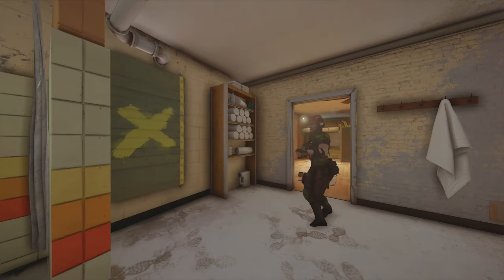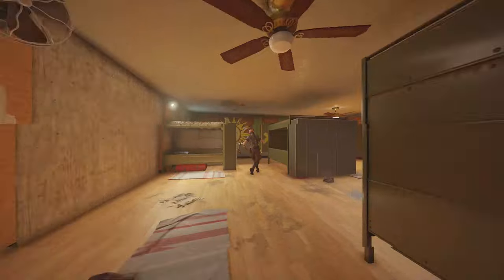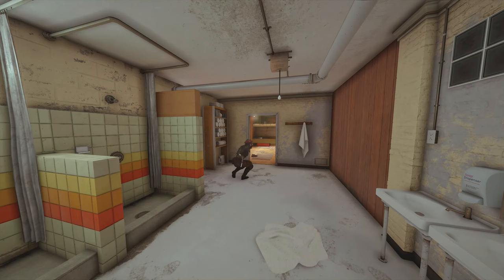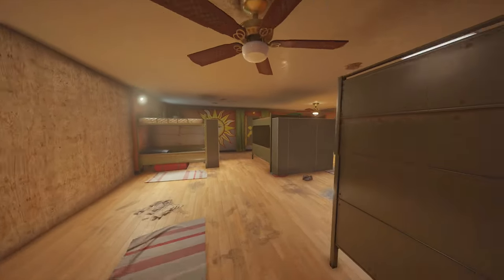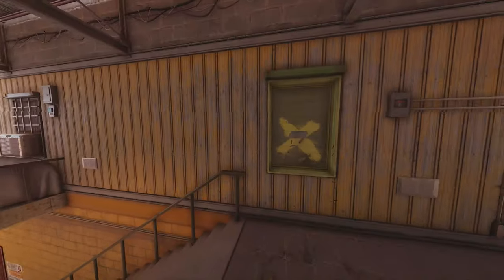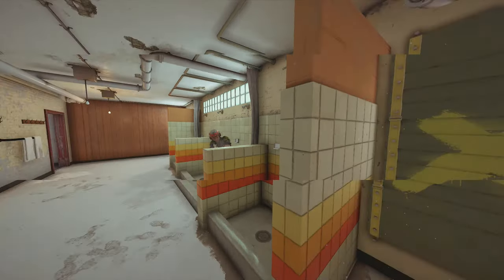Fourth operator is going to be Thorn. She's a trap operator so she should place her razor thorns in all the main spots that attackers are going to come in from — this window comes to mind quickly, as well as the window over here in bunk, and then your third one can go on top of these stairs. Thorn's deployable shield should go in between the door from bathroom into bunk. Thorn is going to be holding it down in bathroom — she has the 1.5 scope so she's going to be able to hold this long angle, perfectly seeing the barricade which is probably the highest volume entry point for attackers.